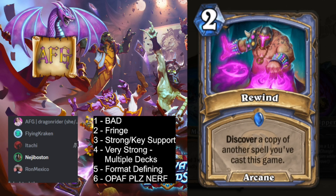Next up, Rewind. Two mana arcane spell. Discover a copy of another spell you've played or started to cast this game. It's okay — two mana discover something you play in your deck. I'll give it a 2. Maybe you want to play it with Raw Math to get more stuff, but it doesn't excite me. I went 3 on this. It's more solid alibi. I think it could be super toxic, like extra broken.